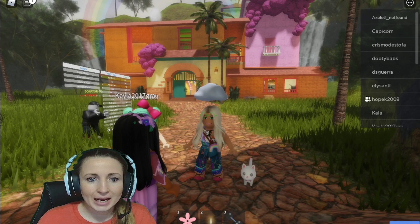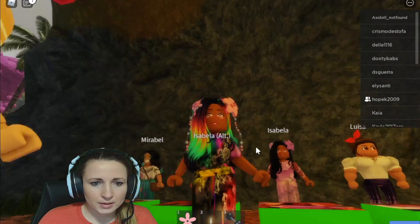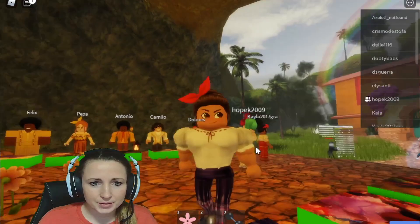Today we are playing Encanto games on Roblox. I'm dressed as Mirabel — I love how the glasses are on the forehead. Should I just be Mirabel? Look at Isabella's outfit, I love that.